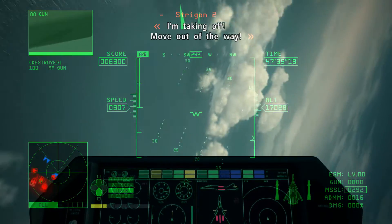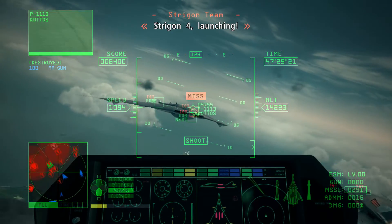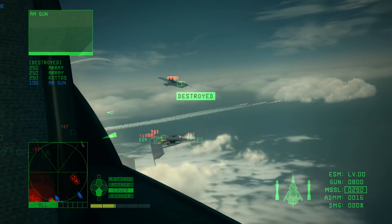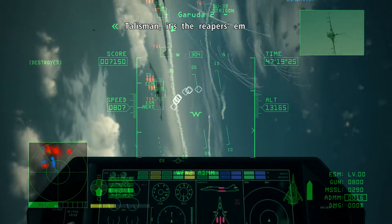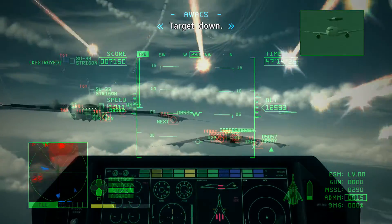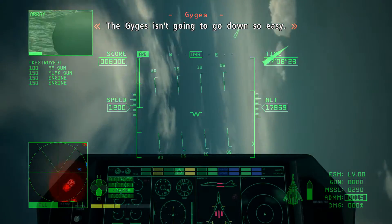Friggan team ready for takeoff. I'm taking off — move out of the way. I'll take care of the two planes. Friggan 4, crossing. Friggan 6, crossing. What the hell? They're launching fighters off that ship! Talisman, it's the Reaper's emblem. Let's pay them back once and for all. Target down. Keep on that pressure and they'll break soon.